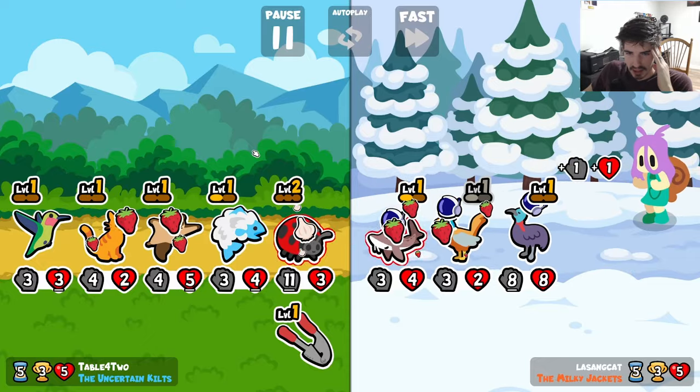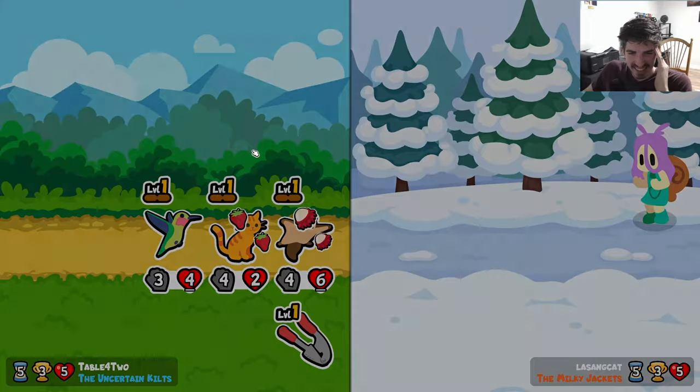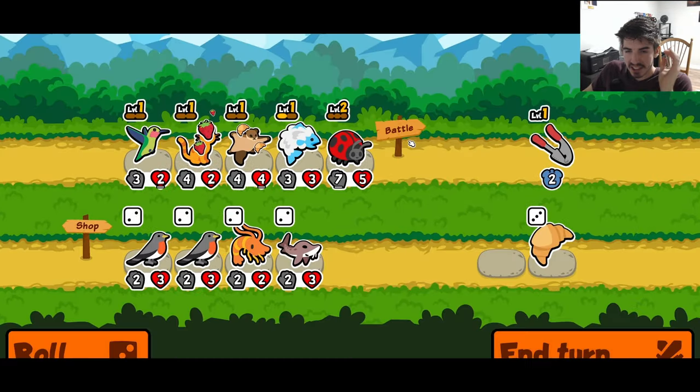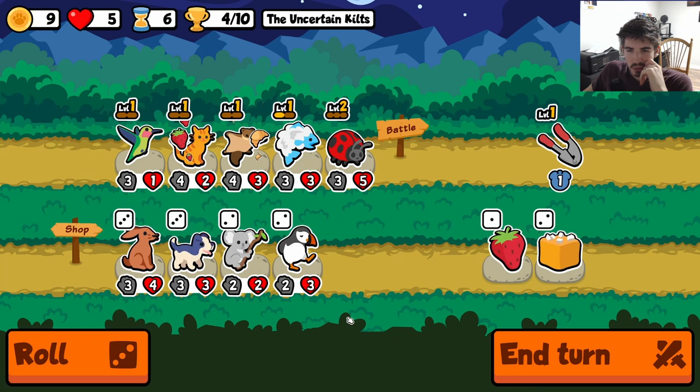I wish we could find more tabby cats — something I never thought I'd say in a million years. Give me more tabby cats! But they're actually pretty good with this specific build because we just need a lot of health on this ladybug. It's got the attack covered. I'm not a huge fan of any of these options — maybe cardinal, but I don't know what we'd even want.